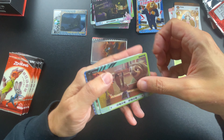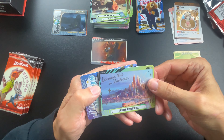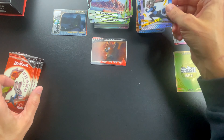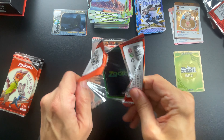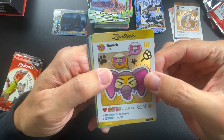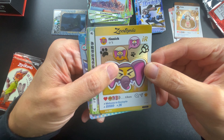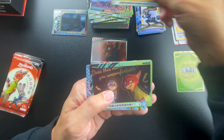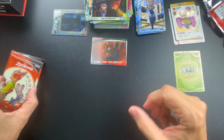I feel like a DJ. Oh — we already have that one, because this is Zootopia. And another Judy Hopps. I will show you at the end of the video another Zootopia set that I have coming my way. At least we got another one of these — I do like these. It's Finnick, 'Welcome to Zootopia.' And yeah, we already saw that one too.